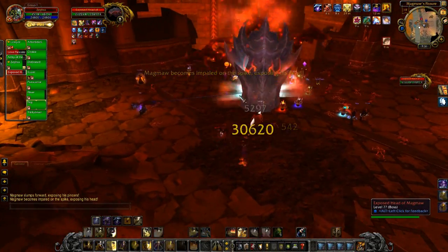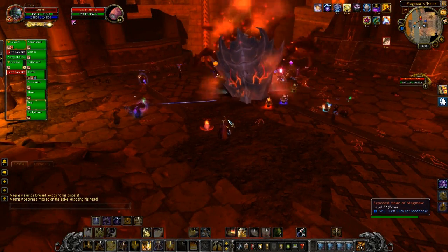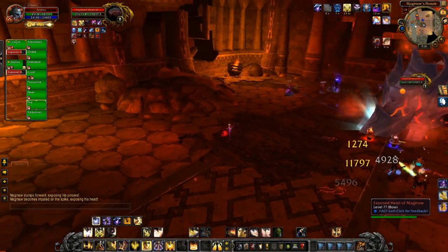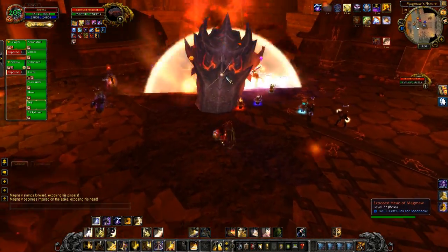This is the damage phase and it should repeat: he does his AOE, puts fire on one side of the room, spawns the parasites, then does the head slam — you jump on him, chain him down, rinse and repeat.